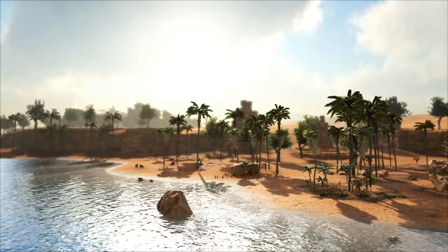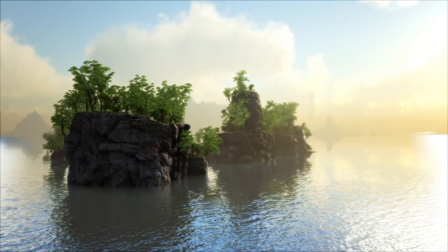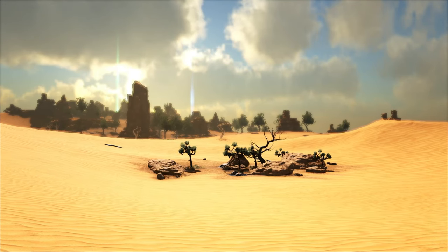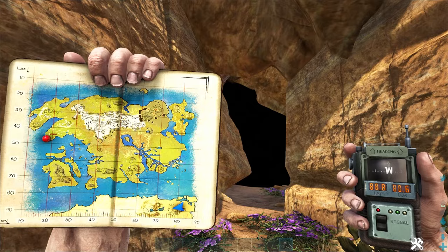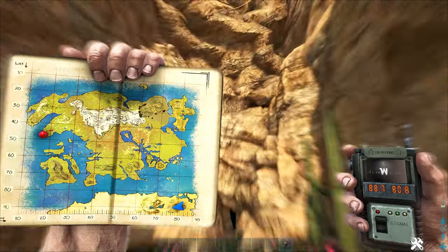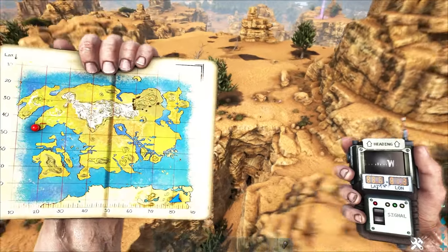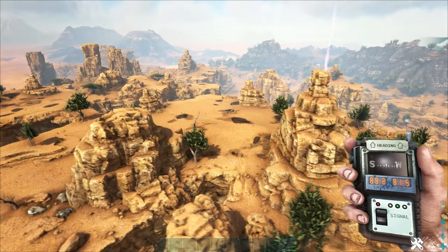Next, let's talk about the artifact caves. There are a lot of them, and some can get pretty complicated, so I won't be going over how to complete them — just where they are. Besides, half the fun of the game is exploring, so let's not spoil too much. First, the artifact of the Brute can be located at 88.8, 80.6 in the southeast of the desert. It's kind of just in the middle of the desert, but you'll have to find this little canyon here. Good luck with this one.